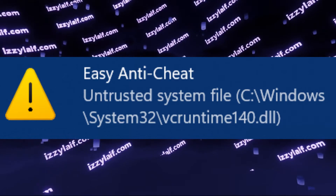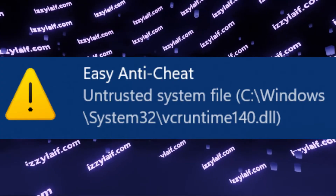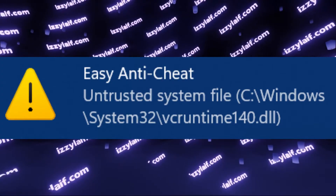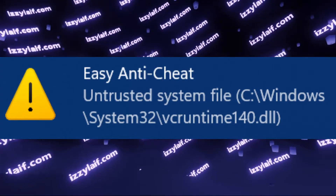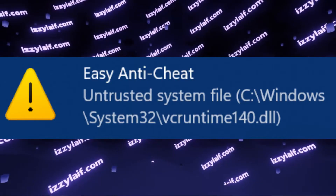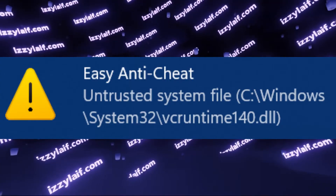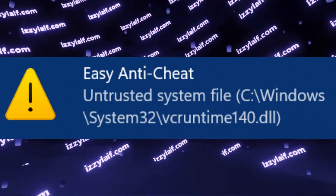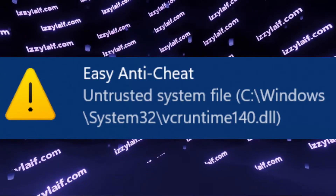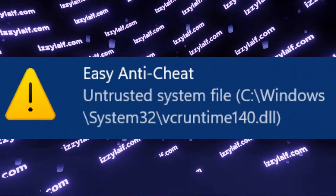The first advice you will most probably get is to either verify the local game files or completely reinstall the game. Even though it does help in certain cases, those are very rare. The reason is the error specifically says 'untrusted system file' — not game file, system file. There is something with your operating system that Easy Anti-Cheat doesn't like.